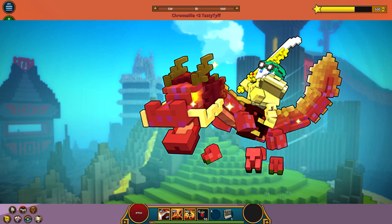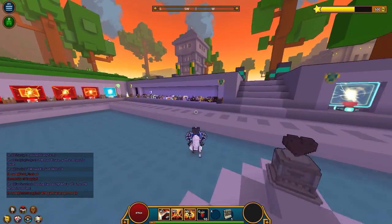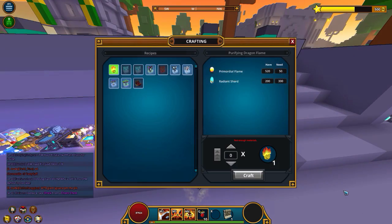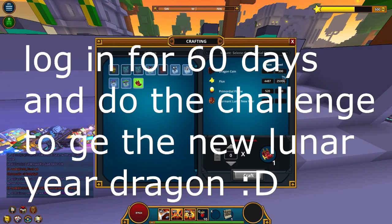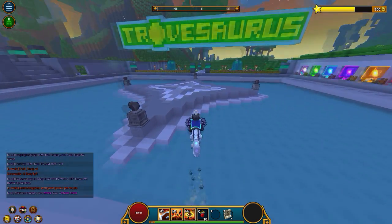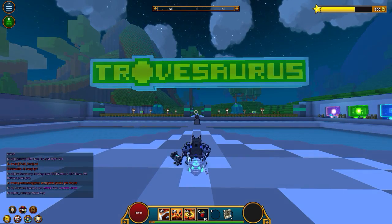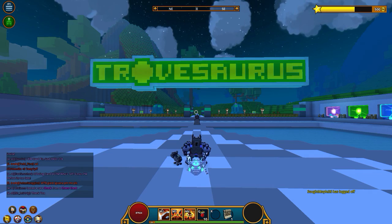You guys get a free egg in the store which will get you the Chinese dragon. You need 300 dragon coins — but they're really easy to get — plus 25,000 flux, 500 primordial flames, and your dormant lunar new year item. All you need to do to get the little tiny egg is go into the shop and press buy, because it's free.